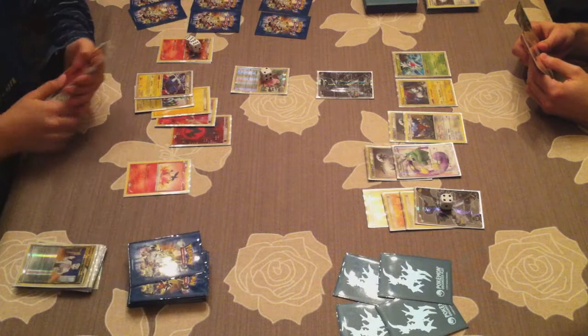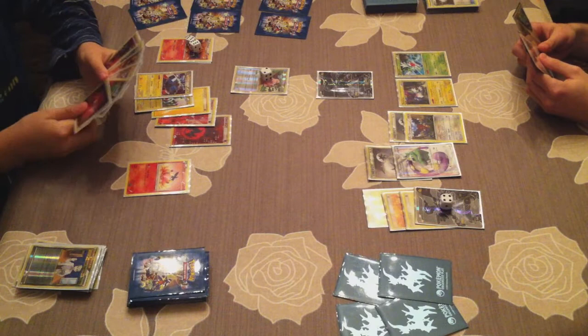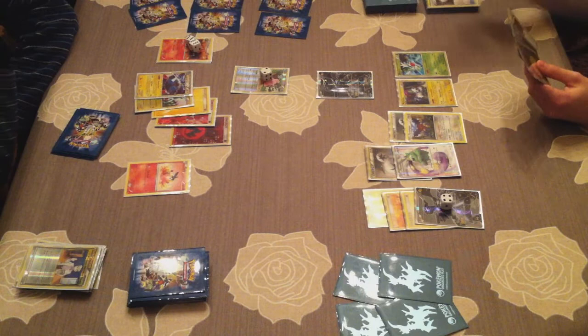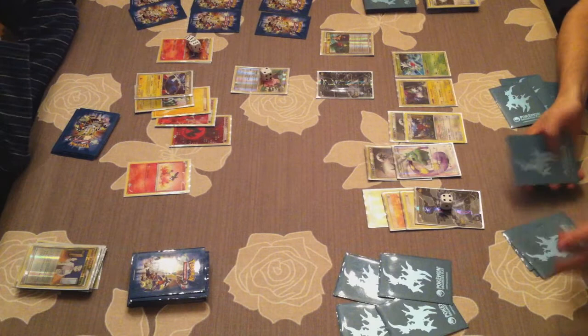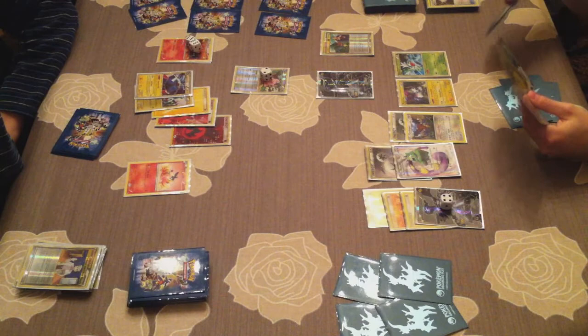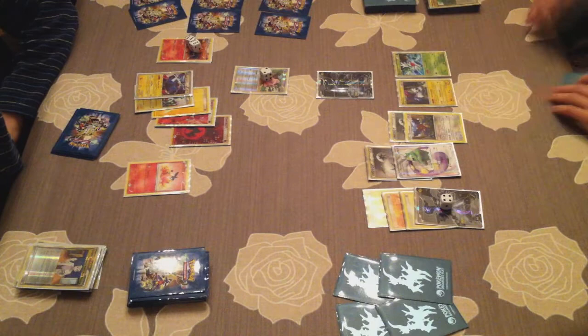But he has Magnezone, which is the big attacker of this deck — it can deal infinite damage. You just multiply 50 times the number of energies you put in the Lost Zone, even from your bench. So 50 for 1 energy is really good, especially if you're using a card like Emboar to get as many energies as you like on your Magnezone. It's my turn again — Sage's Training once more, decisions decisions. Looks like there's a Tornadus in my hand.